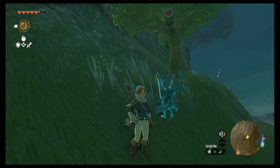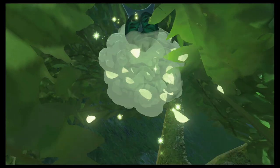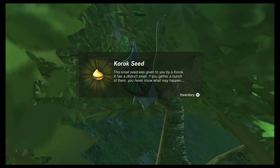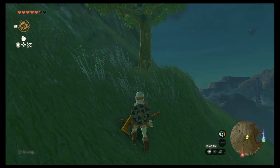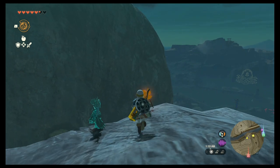The next one is a single balloon. Pretty obviously what to do here: shoot it with your bow and arrow. I guess you could throw a weapon at it if you really wanted to waste one, but that's that one.